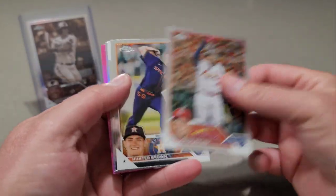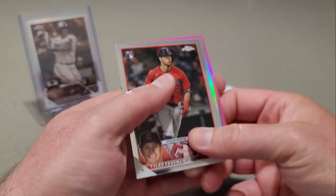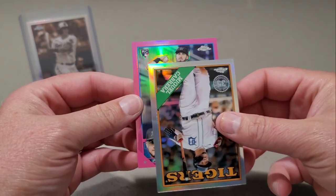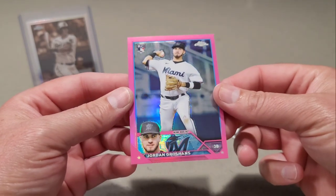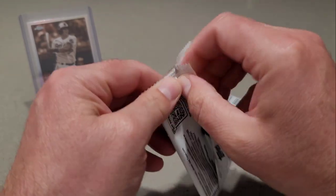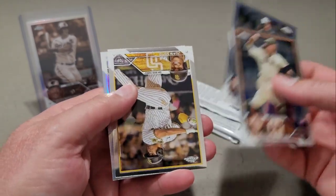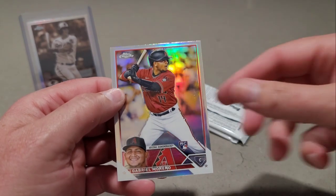We got Molina, Hunter Brown — looks like the same pack from maybe box number one. Tyler Freeman, we have an '88 of Miguel Cabrera, and Jordan Groshans is our pink. Still haven't seen any Shoheis. Brandon Crawford, Charlie Blackman, Juan Soto, and then we have a Refractor of Gabriel Moreno.